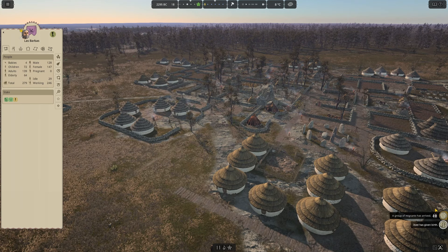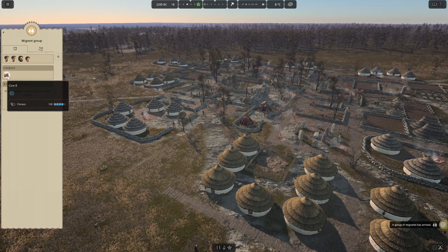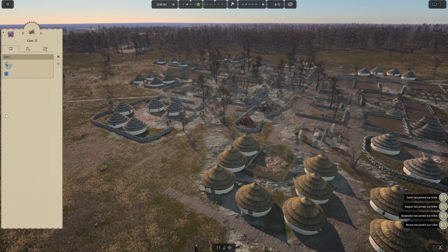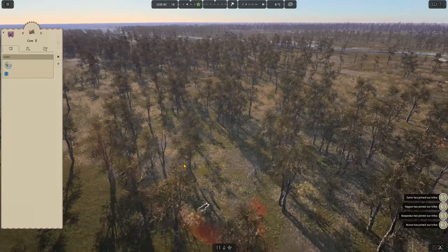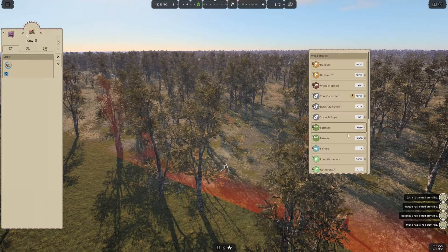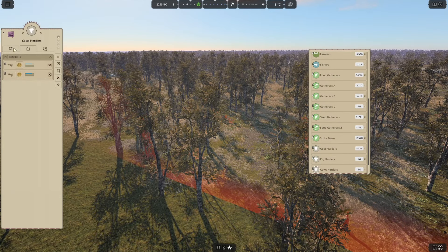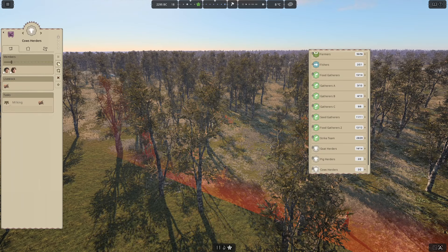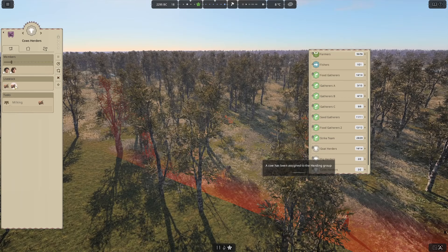A group of migrants arrived and it slowed us down — that's a good way to start the day! Should we have a look? Have you got a cow for us? Oh, you do? I will accept you to the tribe — take me to your cow. The cow's all the way out here. Where are our cow herders? I believe you have one other cow. Now we need a bull — we now have two cows and no bulls.